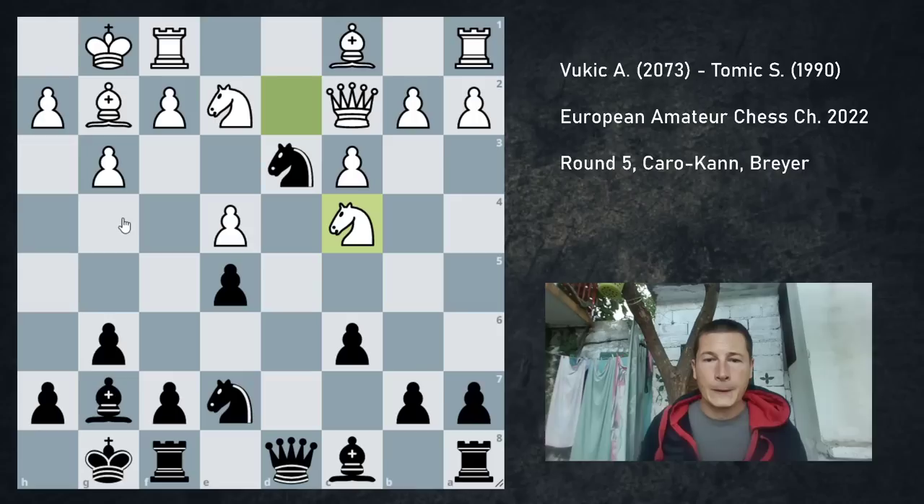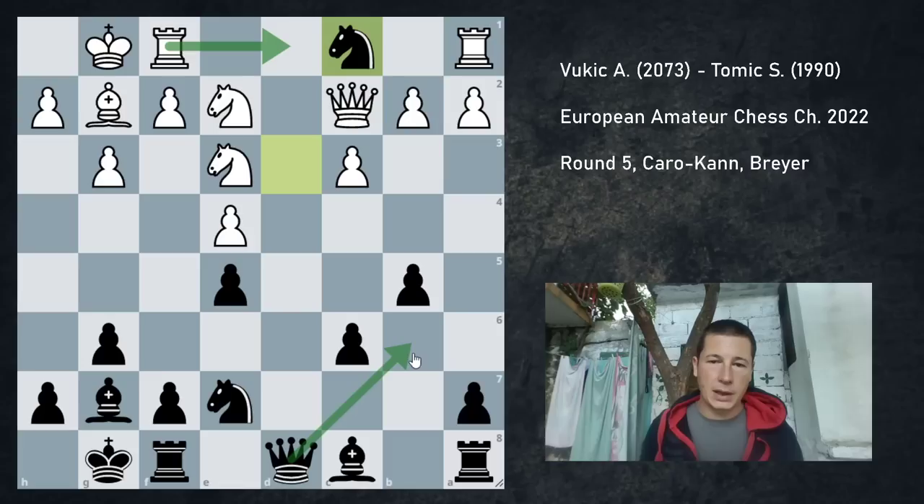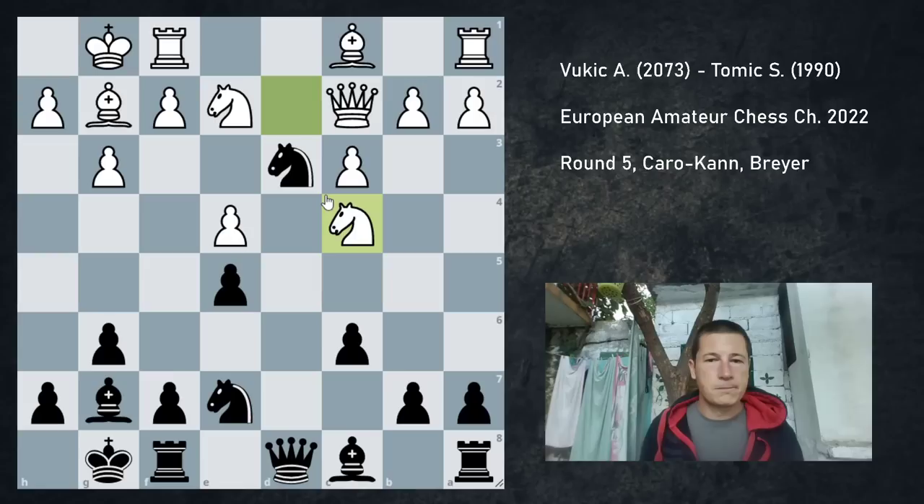My opponent played knight c4, and I had a long think here. If I take on c1 straight away, I really don't have a good square for my queen. Because if I take on c1, he may throw in rook to d1. So I played b5 first. The idea behind b5 is that now rook to d1 doesn't work, because I can just take the knight and defend my knight. And once the knight retreats, and it did retreat to e3, I can just take on c1. And if rook d1 is thrown in, I can just play queen b6.